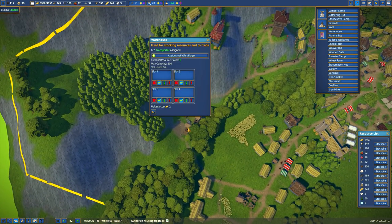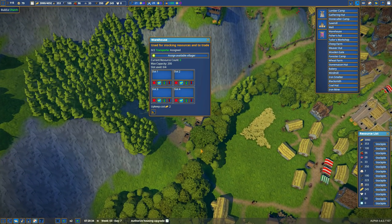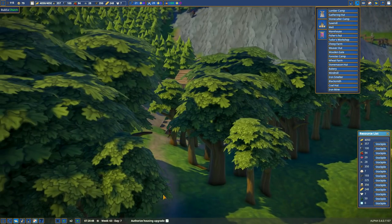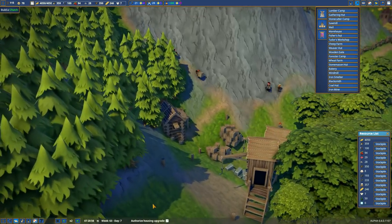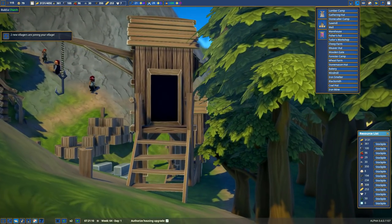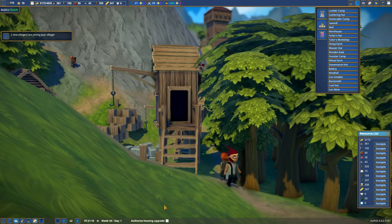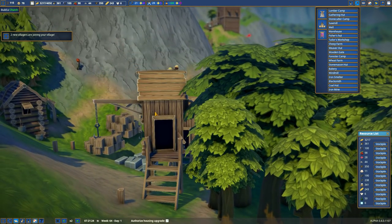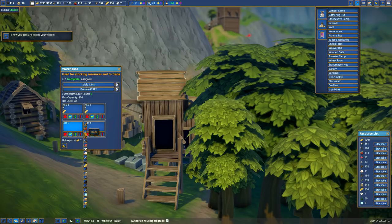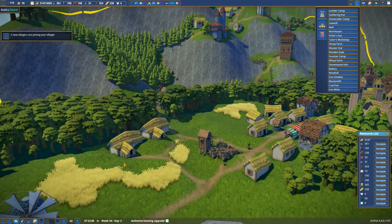Down here in the hidden warehouse — hey, this worked. Check it out — we got a little path through the woods. It goes behind the warehouses, but look at that — and that worked. What do I want to store in this warehouse? 249 bread — we're going to have to store some more bread here, so we'll do two bread back in here. And what else? I think stones for now, and I'll decide later.